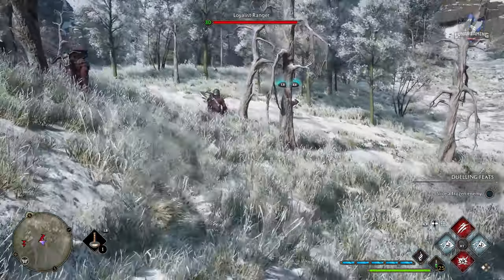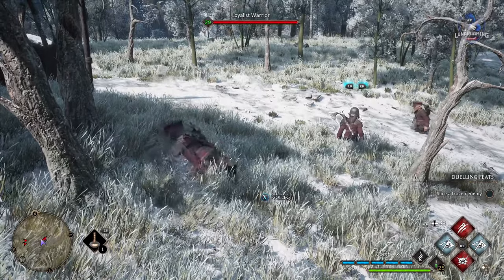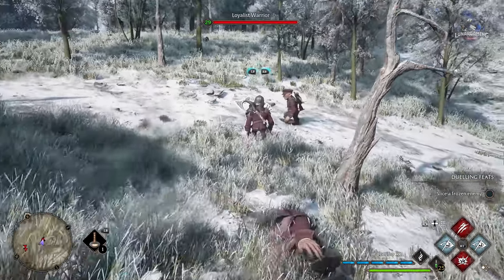One of the most overpowered abilities is Petrificus Totalus, which kills smaller enemies instantly and deals damage to bigger enemies while sneaking.